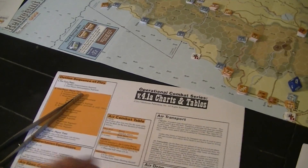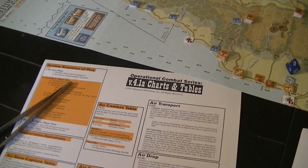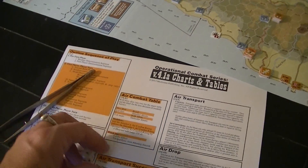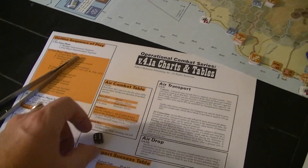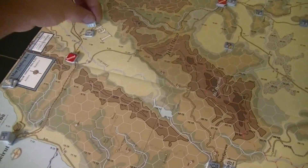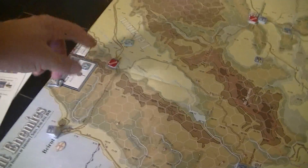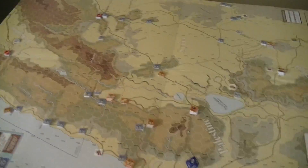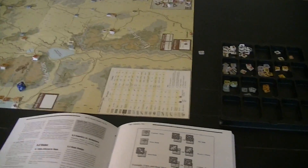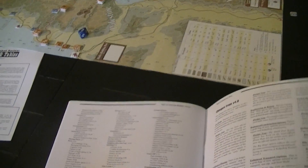In the air combat, the French are one better than the British - so that gives a plus one to the two dice. On the other die, the attacker aborts and he takes a step loss. He goes back here and I put him over in the inactive side. The other unit stays on the board - this was a success for the Brits. But now I have to look up the flak rules.